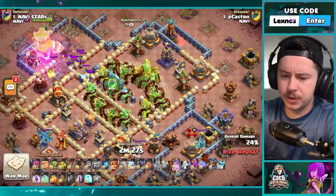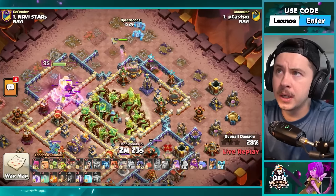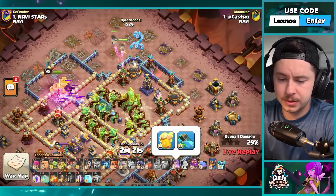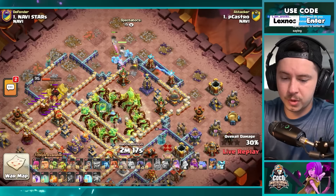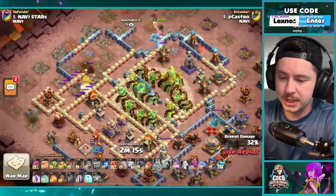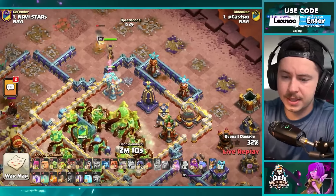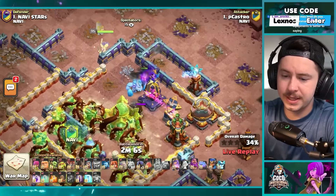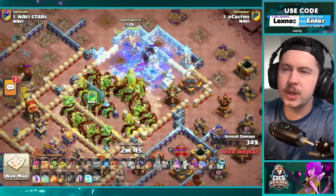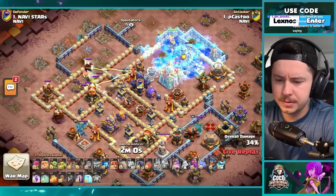P castro opens with the overgrowth spell in the core of the base — what in the world. Queen with two ice golems and a healer puppet, grand warden has a rage gem, both new equipments on the champion. Giant gauntlet king already cleared the left side of the base. Queen — is she gonna go inside? These teslas are gonna mess up her pathing. She goes inside, but the town hall is overgrowth — never mind, she can get the town hall. Overgrowth expires.